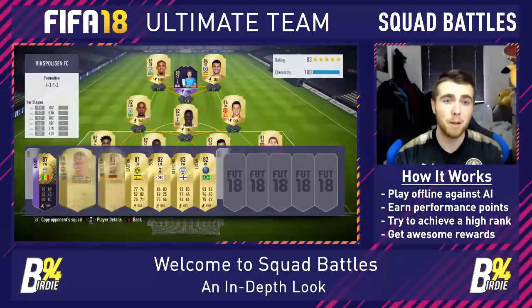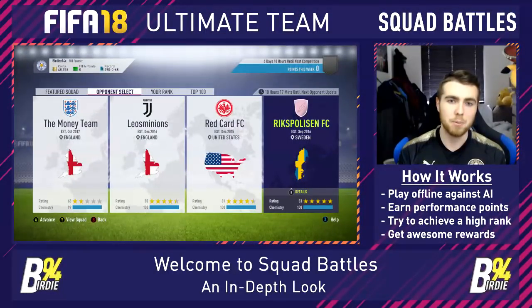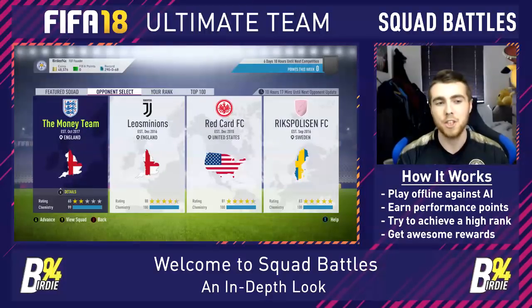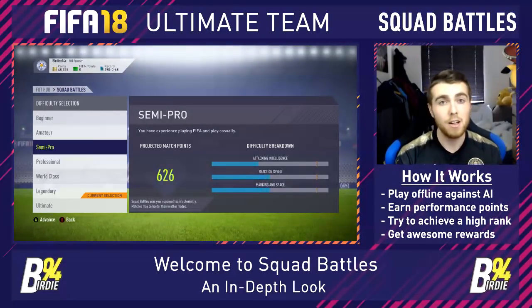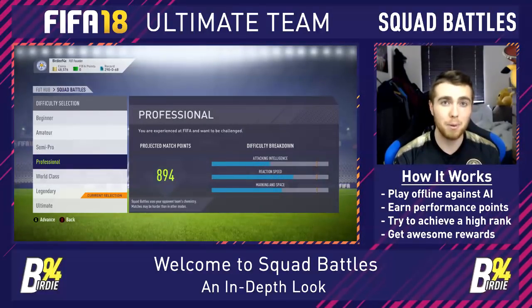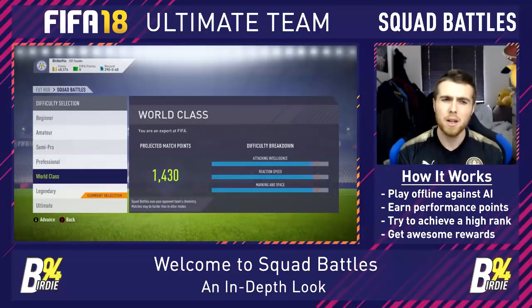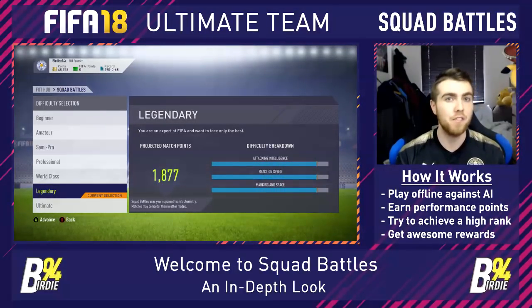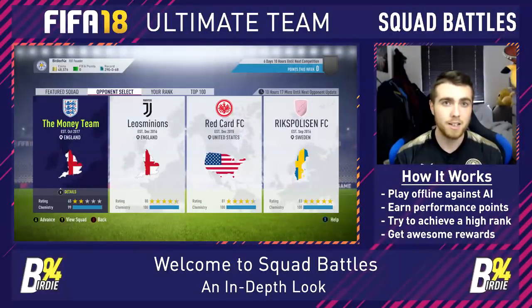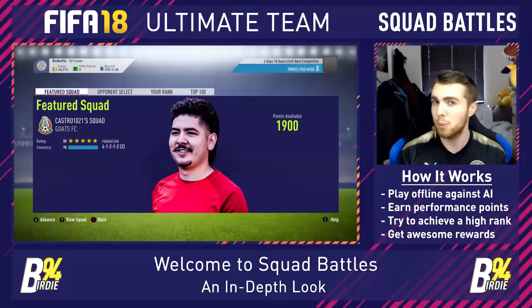For example, the fourth game has Mane and Kane Player of the Month, whereas the first one was full of bronze players. You want to try and maximize points on each one. On opponent select I wouldn't advise going below semi-pro because you just get such a tiny amount of points. The projected points aren't exactly what you'll get - if you win 5-0 you'll get way more. For example, Legendary says I'll get about 1.9k if I win, but if I actually won 5-0 I'd get more like 2.7k.